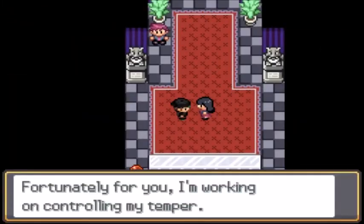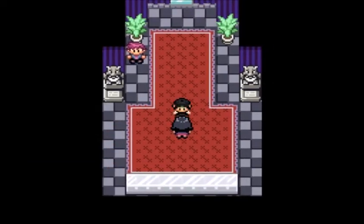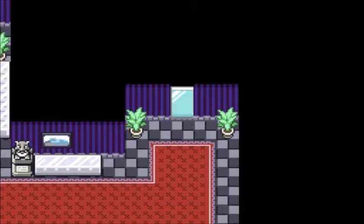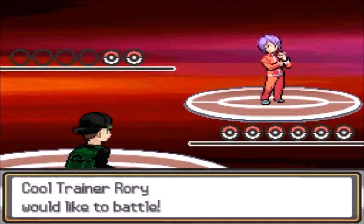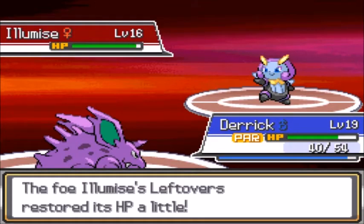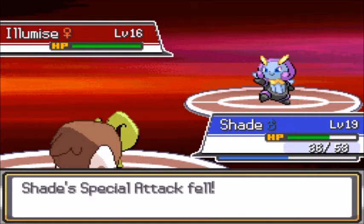"Be gone at once." Don't tell me what to do. "Fortunately, I'm working on controlling my temper. Be gone before I turn you into a Politoad." Can I become a Politoad, please? You're pretty good. Alright, going back. "Begin the onslaught." Okay — Elimis. I'm not dealing with your moonlight bullshit, Elimis. I will not stand for this.